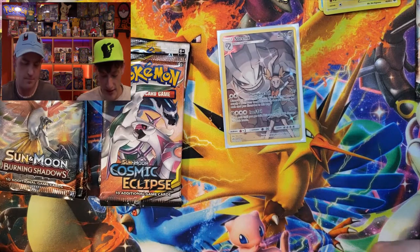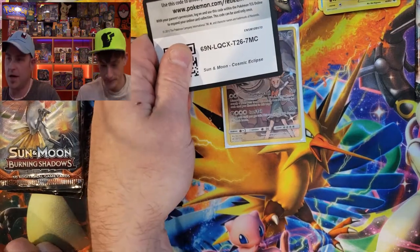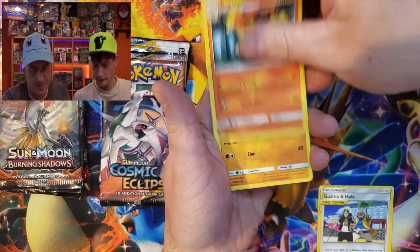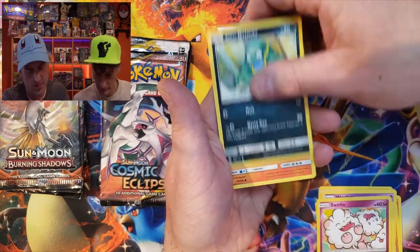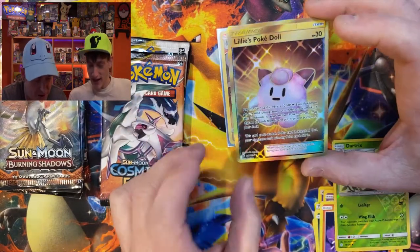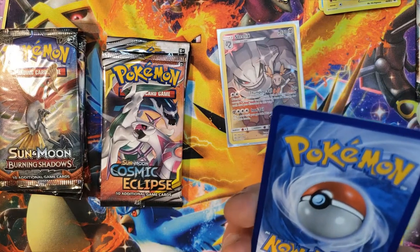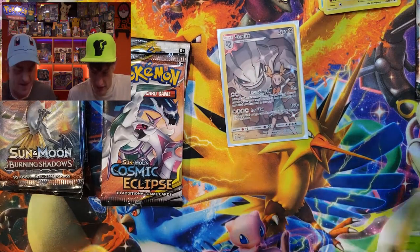They're worth a lot but they're sure pretty — that's our first big hit. Continuing on — nice job! We got Guzman holo, Rapidash, Vibrava, Woobat, Ducklett, Swirlix, Alolan Grimer, Slugma, Dartrix — and Lillie's Poké Doll! There it is, guys — that's a smashing hit right there. Wow! Cosmic Eclipse finally gives it up — centering is perfect on that one.